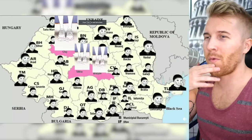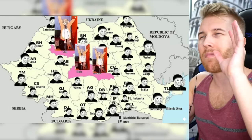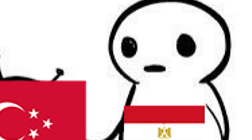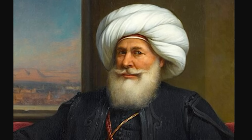Map of Romania. Okay, I feel like there's something to actually learn here. 'I made this,' says Albania, talking to Egypt. 'You made this?' 'I made this.' This is referring to the Egyptian leader Muhammad Ali — not to be confused with the boxer — who helped Egypt gain their independence from the Ottomans. He was actually Albanian — an Ottoman-Albanian governor and de facto ruler of Egypt, and also the military commander of an Albanian-Ottoman force. I guess you could say Egypt is rightfully Albanian.